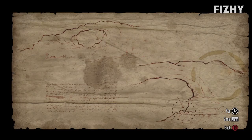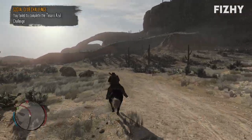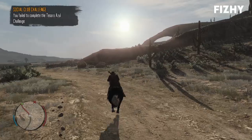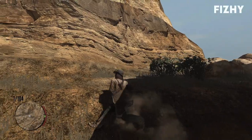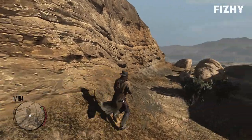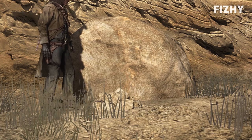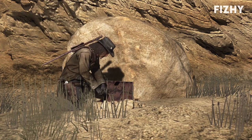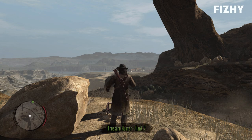Douglas's treasure is located at the unforgettable rock formation Ojo del Diablo, which is due south of Chuparosa. You can see the arched rock formation from a good distance away so it shouldn't be too difficult to locate. Mexican wolves don't seem to like me. Anyway, at the base of the south-facing part of the inner arch we'll find that familiar pile of definitely inconspicuous rocks indicating the location of the treasure. Along with Douglas's gold we acquire the map to Garrison's treasure.